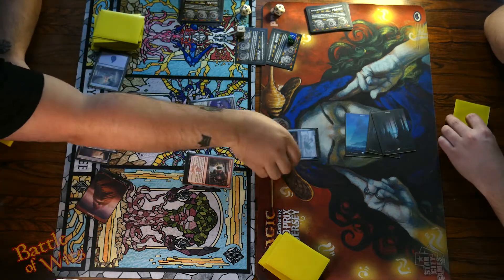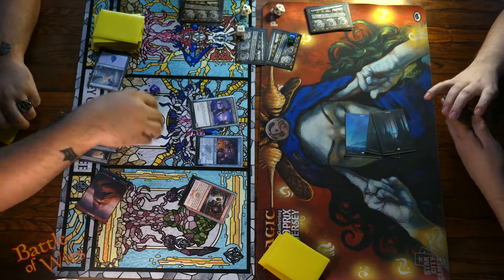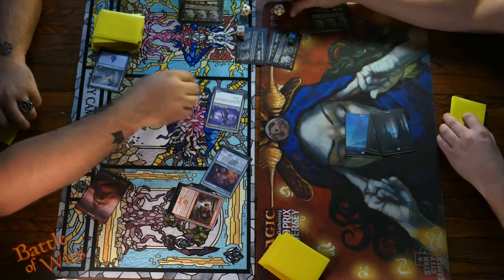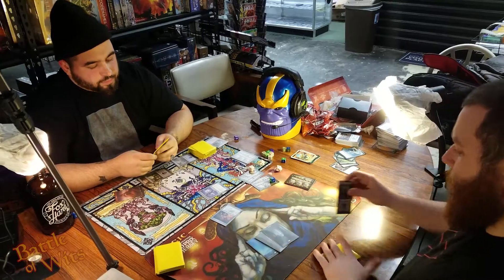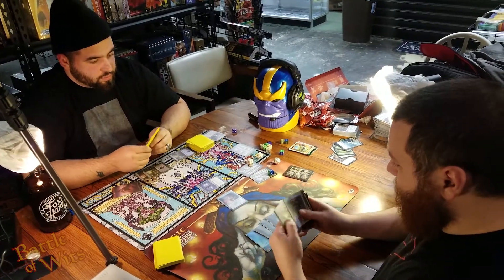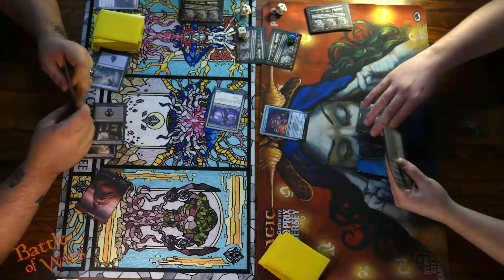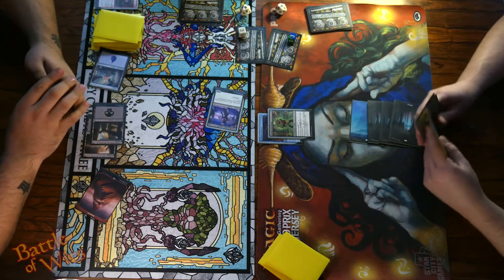Targeting Defective Detective. I'm getting hit for a lot here. That'll be two, so seven — five, six, seven. I'm at ten. Pass the turn. Damn, son. Play a swamp, it is untapped. I'll put a Used Hazmat Suit on it and pass.